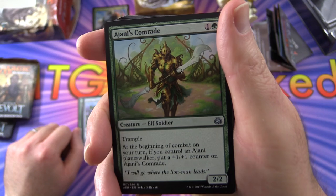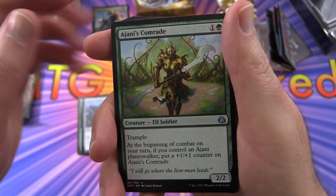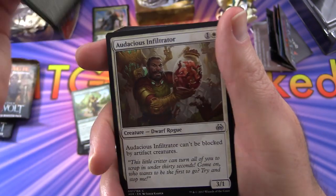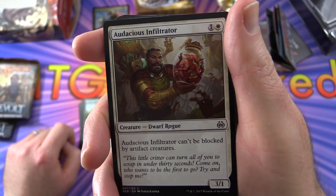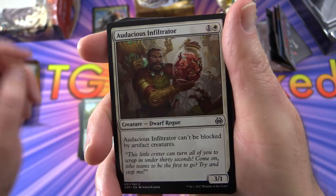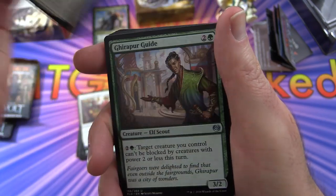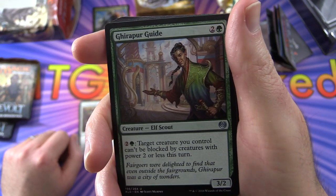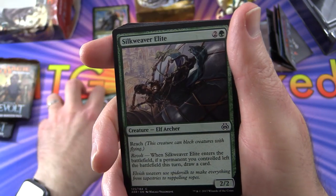Ajani's Comrade has Trample, and at the beginning of combat on your turn, if you control an Ajani Planeswalker, put a +1/+1 counter on it — three of those. Audacious Infiltrator can't be blocked by artifact creatures, a low-end Dwarf Rogue — three of those. Girapur Guide is an Elf Scout; pay two and a green: target creature you control can't be blocked by creatures with power two or less this turn.